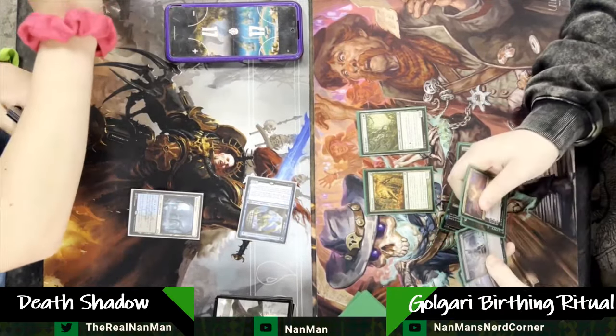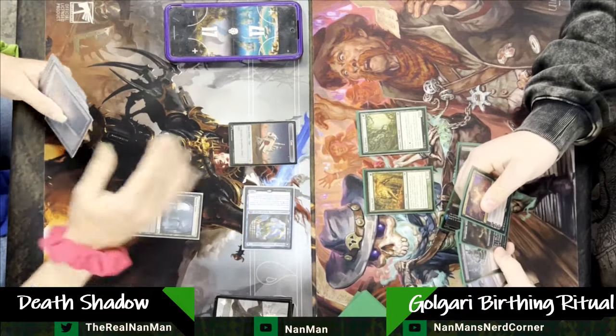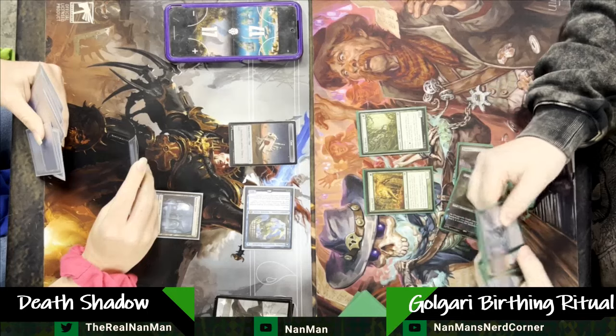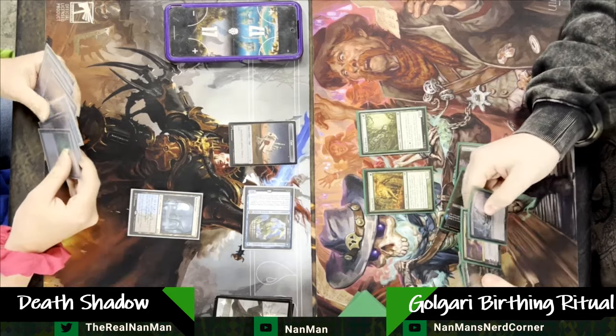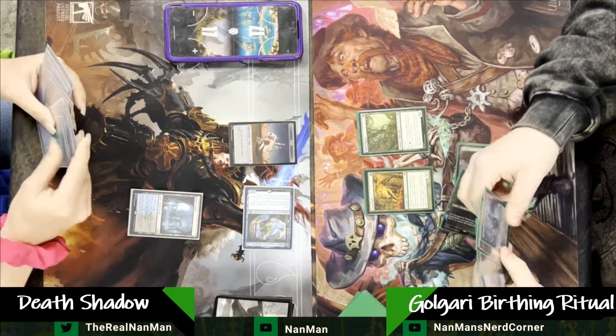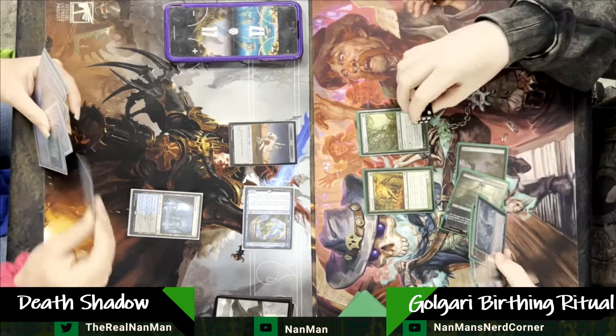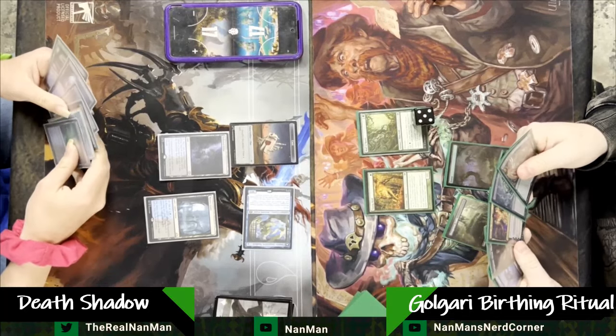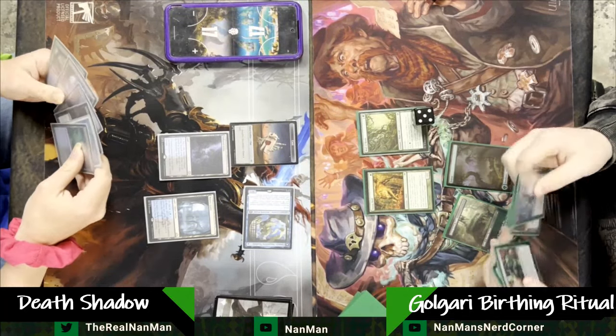Your goal is to kind of ramp out into something scarier. Get some Chord of Calling, set it up. We already have a Yawgmoth in hand and one Young Wolf. If you can get two Young Wolves and your Yawgmoth, you can basically draw a bunch of cards and try to set yourself up for a nice little combo victory. We'll see if that's going to be the case here.